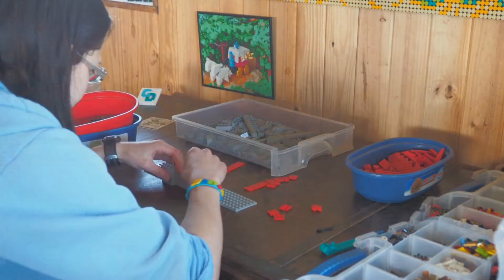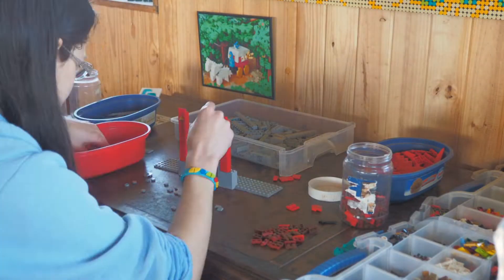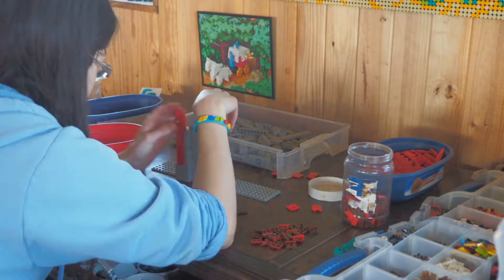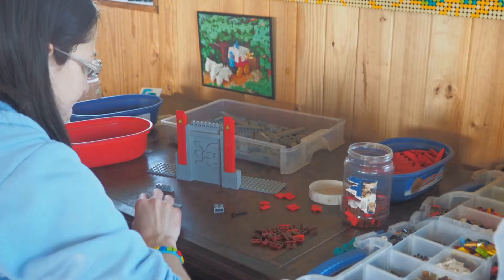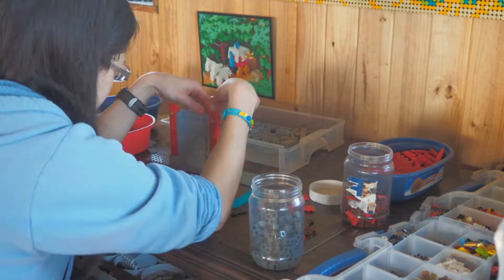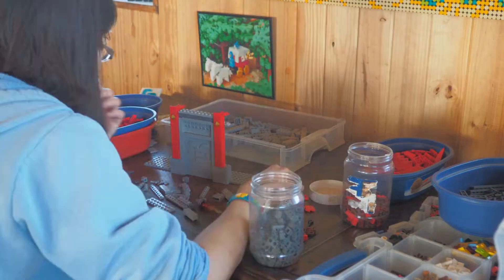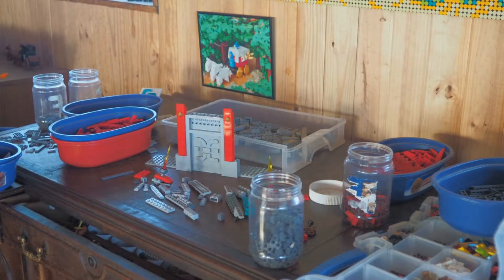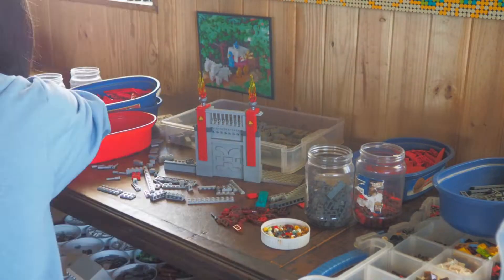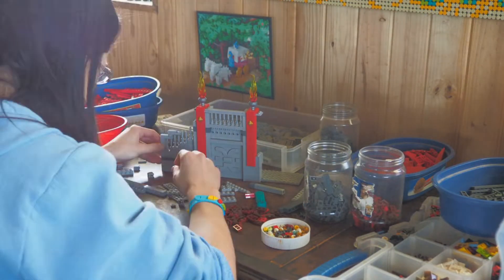Then I moved on to the two pillars that will be in the middle. This is like a one-piece balcony — the idea basically is you enter this fighting pit from the topmost level, come down onto this little balcony, and then come down onto the stairs on either side. That's how you fill the galleries. Here we are building the stairs on either side and using some upside-down flick fire missiles to get the railings right.